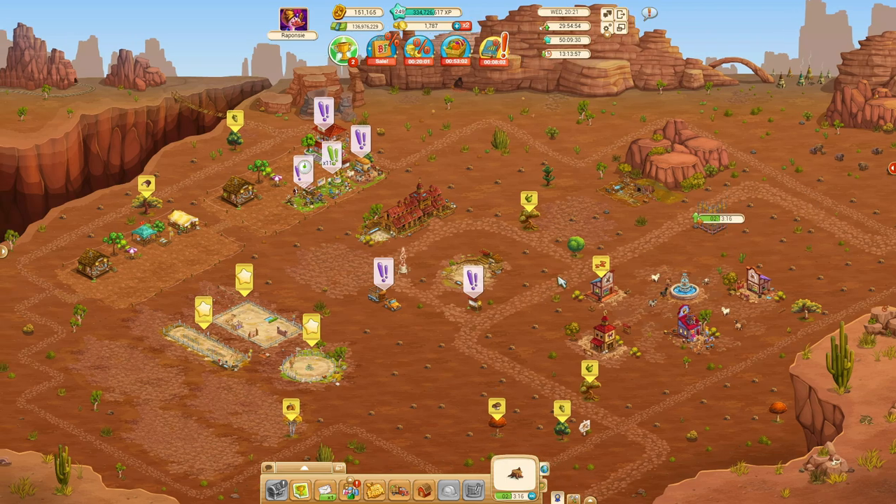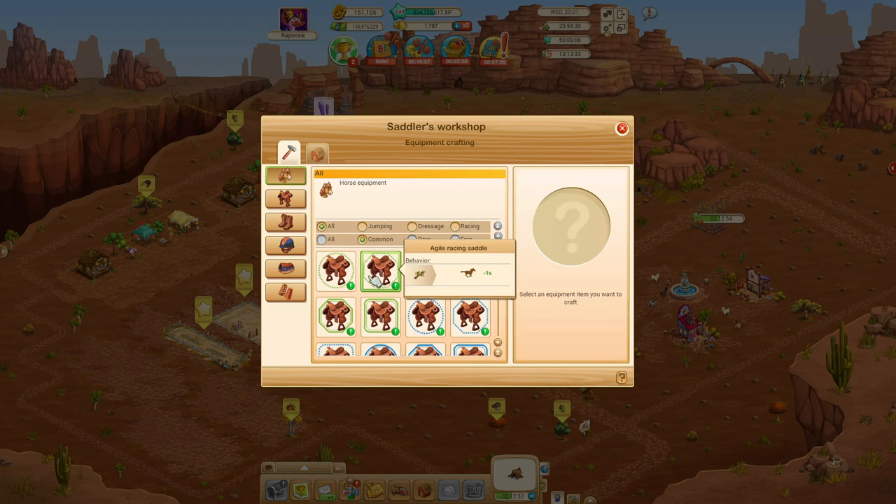Getting back to the horse farm upgrades: the tannery, the dye works, and the spinning mill make intermediate products when you have the required materials. From there, only then can you go to the saddler's workshop. In the saddler's workshop you can make very specific equipment that will alter the behavior of your horses per race.